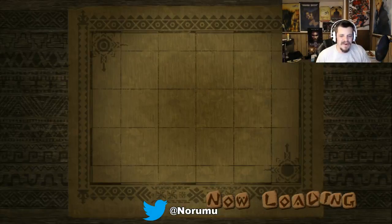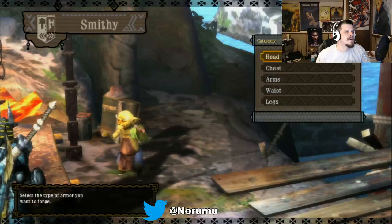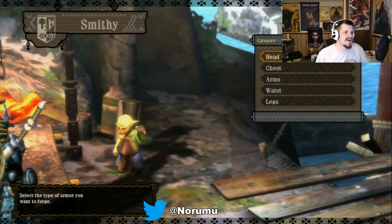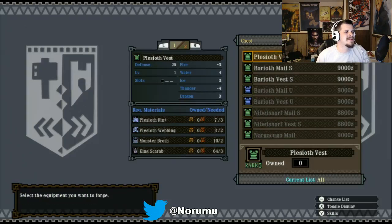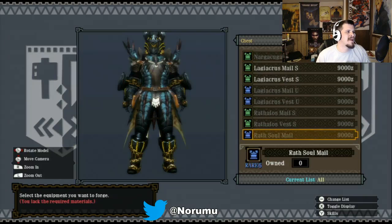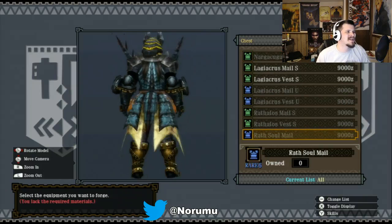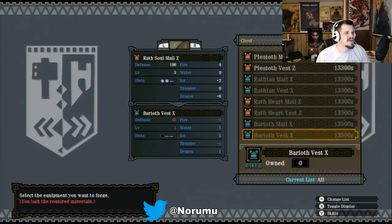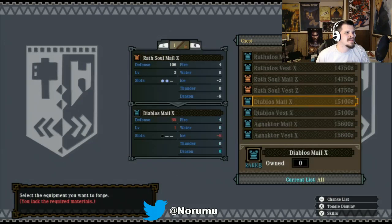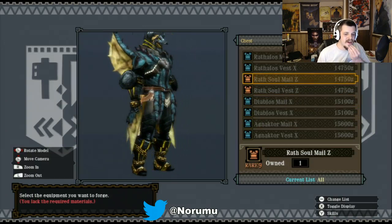I can go to the armorsmith and show the lower rank armor just to give an idea. You see the wings on my back there — see how that chest has got the spike blade shoulders as opposed to the wings. That's the lower rank version of this armor. If I switch up to what I'm wearing here, you see the wings and little lower spike blades. Yeah, bit of difference.